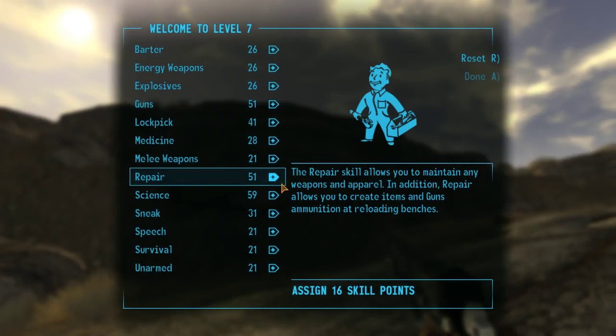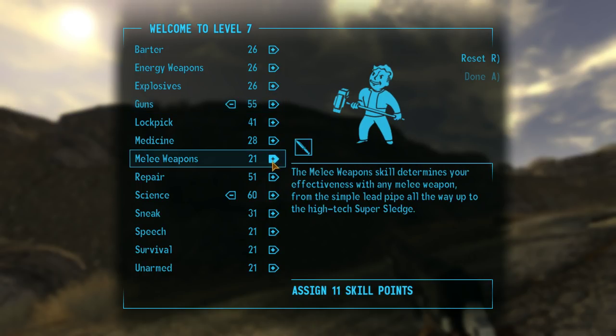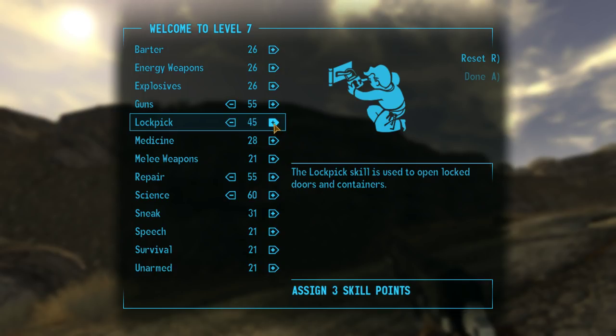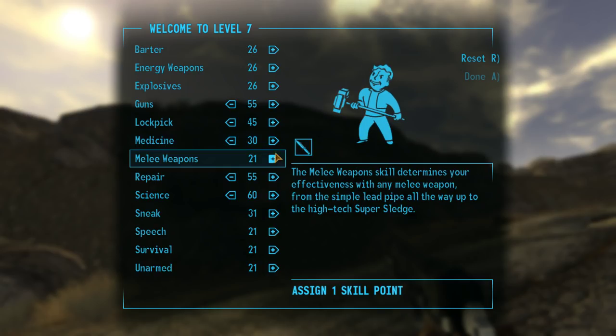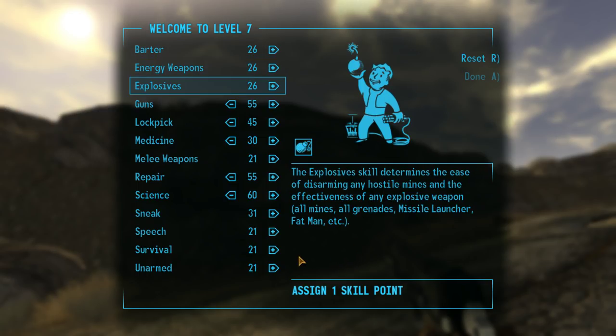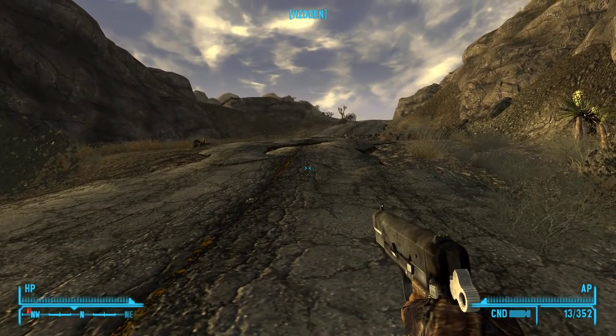Hey Eddie, we done leveled up. Right here and now. Alright, well, let's kick Science up to 60, Guns up to 55 at least. Repair could stand some more. Lockpick sure could use some help. Medicine - couple points there wouldn't hurt. And let's kick a point into... so many things, I want to do all the things. Sneak. Alright. And done. We're done done.